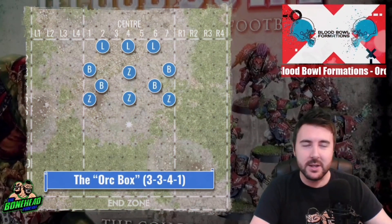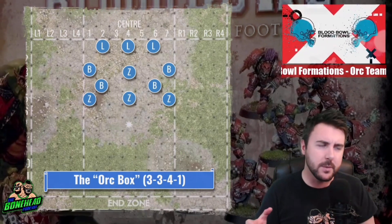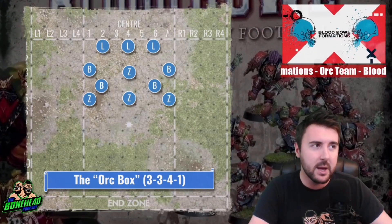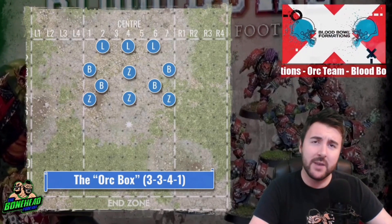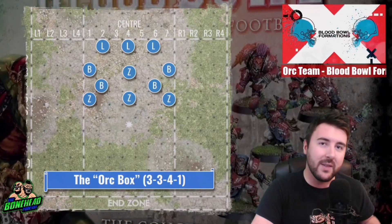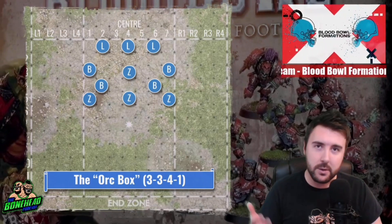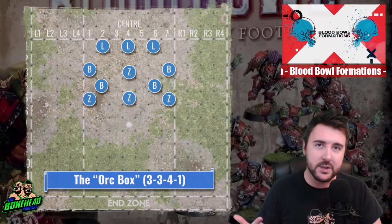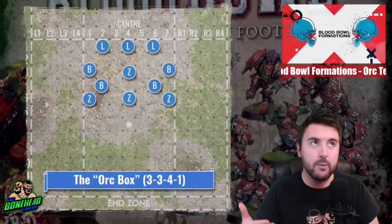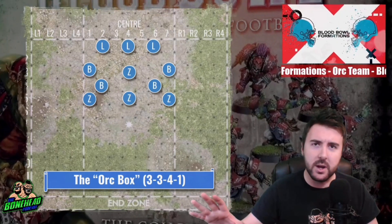Next up, we've got a variant called the anchor defense. We just looked at strong line where you commit your blockers to that line of scrimmage. What if you want to hold them back as linebackers? The Orc box is going to give you a massive amount of flexibility when it comes to dealing with a mid to heavy team. So if you are willing to give up that line of scrimmage, or you're aware that even committing all your big and blockers they will be able to outmuscle you — the Black Orc team, Lizardmen, Chaos can pull this off, and teams with a big guy will also have an advantage to clear out your line — just ignore the line, just give them the line of scrimmage.